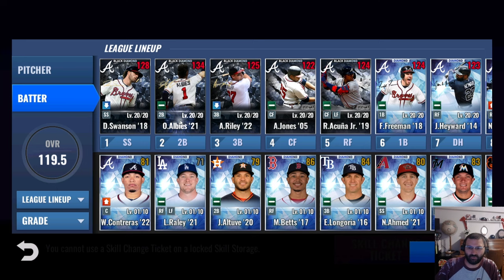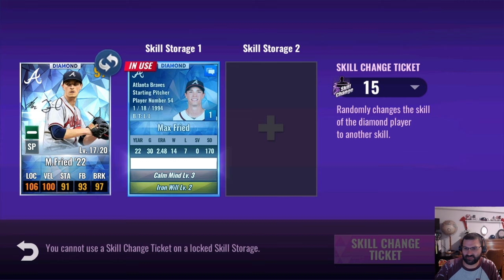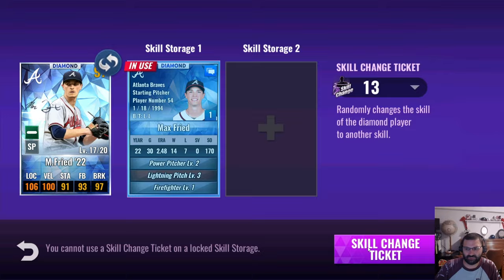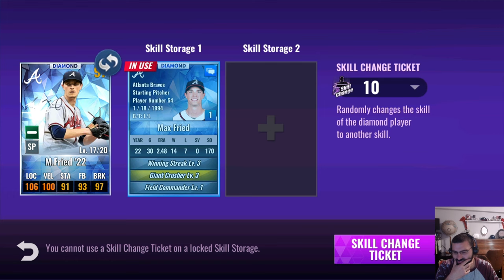Let's see if we can land a finesse train on him. He came with Ace Iron Will and Calm Mind — not bad. Let's see if we can land a finesse train from the get-go. A 3-3-1 set is not going to be good enough. I don't have many skill change tickets right now — that's a terrible thing. Come on, give me a nice finesse train.